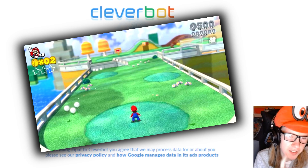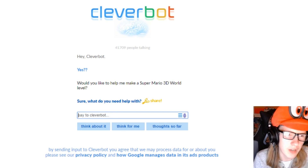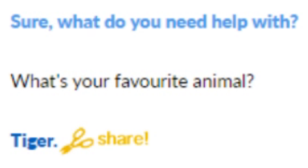So I already decided the stage. We're gonna ask Cleverbot what to use in the stage — let's ask for their favorite animal and try to decide an enemy that sounds a bit like that animal. So we can use some cat Goombas maybe, because Tiger's a cat.